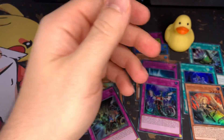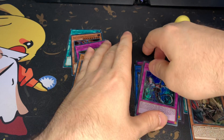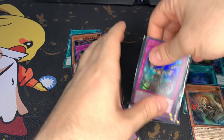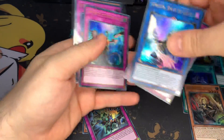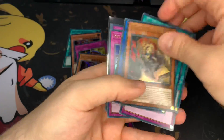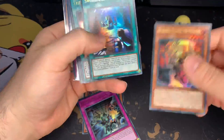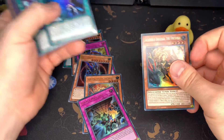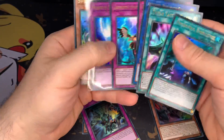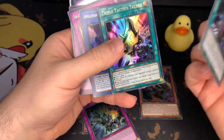Yeah, that was definitely a low tier box. But overall, let's just take a look at what we got. These are definitely the more low tier ultra rares, but we got two, three of these. Two of the Incredibles, Sword Soul Immersions, Triple Tactics.